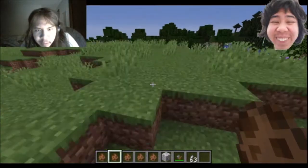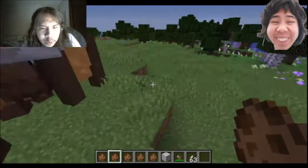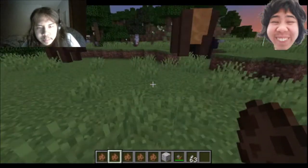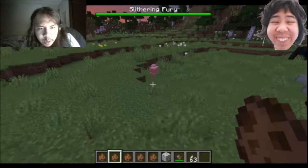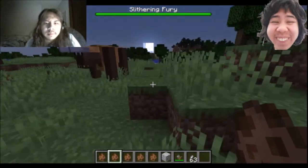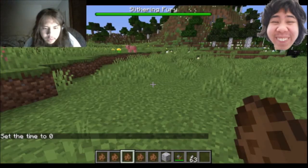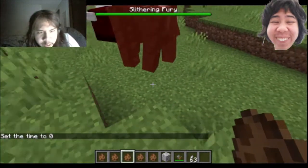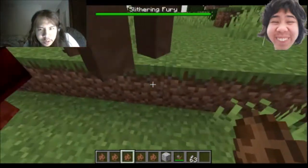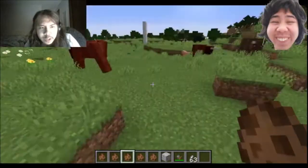Here's the next type of buffalo called the yak buffalo. They spawn in extreme hills, icy biomes, and snowy biomes. Next here's the bison buffalo, reddish in color with a dark colored face. They spawn in most biomes including ice and snow. Individually they're the least dangerous of them all, but they're the most common.